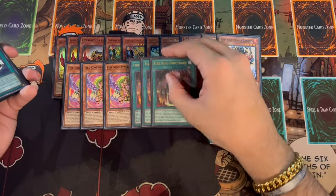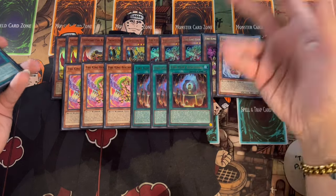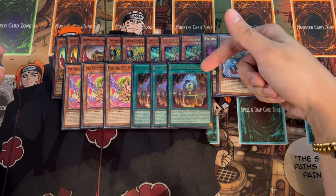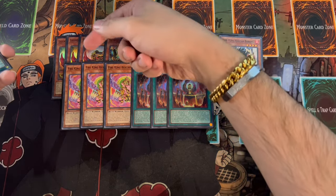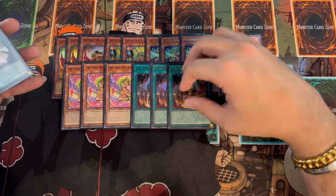For the Fire King spell package, we're playing three Fire King Sanctuary. You can always get Sanctuary with Ponix, but the nice thing about playing three is that if you already have Sanctuary in hand, you can use Ponix to search something else instead, adding multiple layers of disruption.